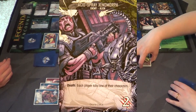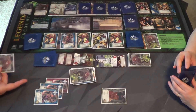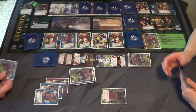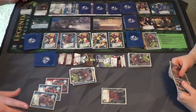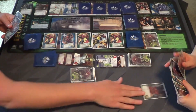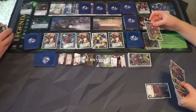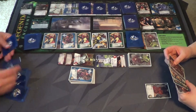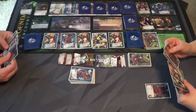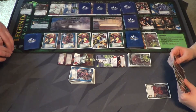Acid Spray Xenomorph — upon death, each player kills one of their characters. He's only two attack, which I do have two left. I'll kill that and just kill this Specialist right there. I've got four, five — I'll kill the Specialist.